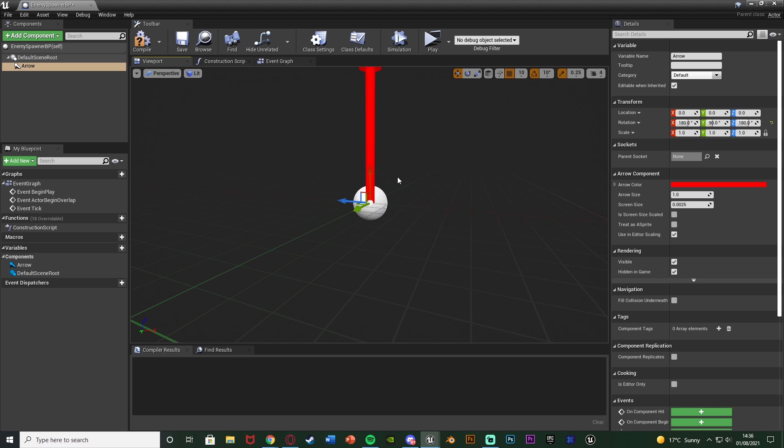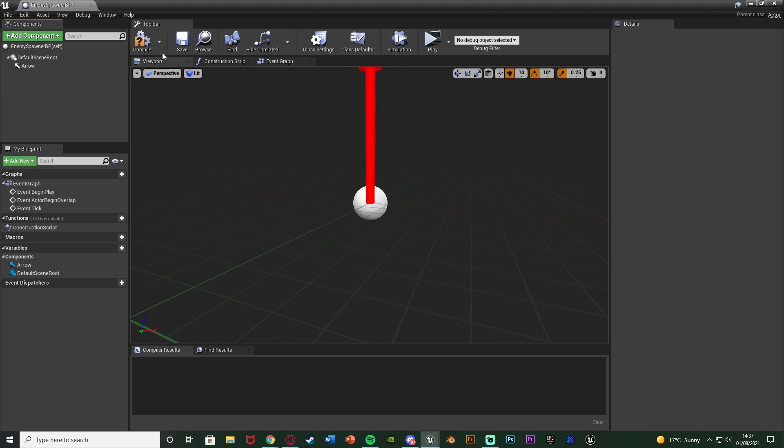You could also add a static mesh here so the player can see where enemies are going to spawn, but I'm not going to bother because you'd probably have the spawner down a corridor where enemies run through into the main level. It just depends on how you want this to look and how you've got your map set out.